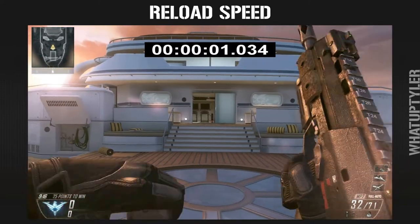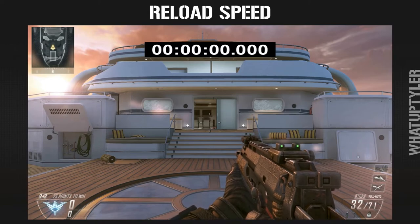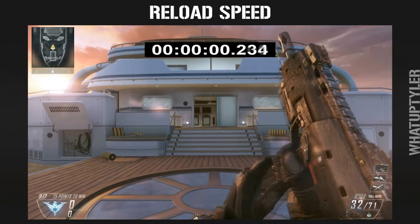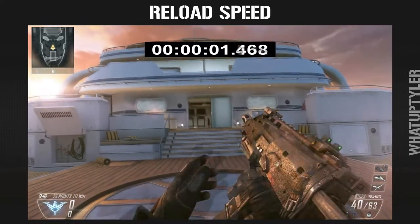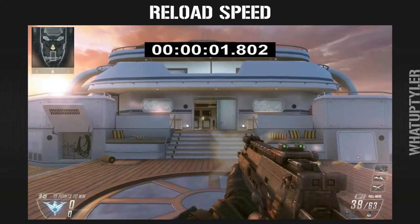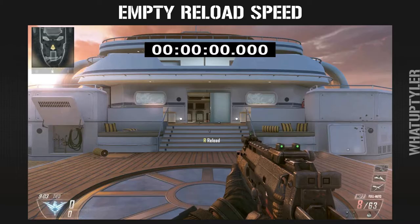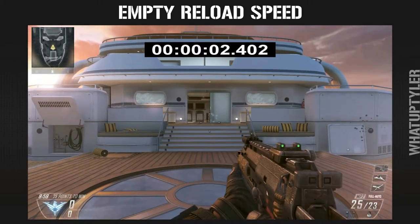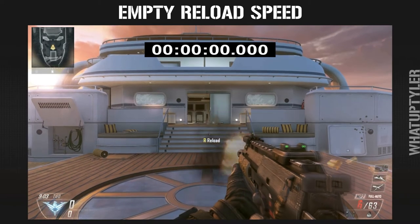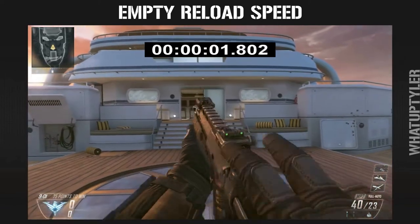Let's take a look at some reload speeds. Here's the gun with absolutely no attachments. As you can see it has a fairly fast reload speed of 1.8 seconds, which is to be expected from an SMG. Here it is in slow motion — I start the timer at the very first frame the animation starts and end it as soon as the crosshairs reappear. Here is the gun's empty reload speed, reloading from a totally empty clip, at a pretty decent time of 2.4 seconds.